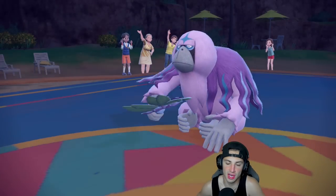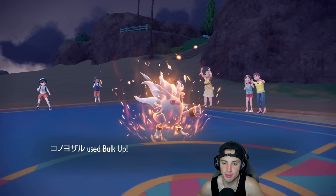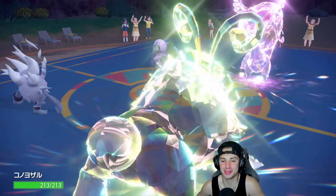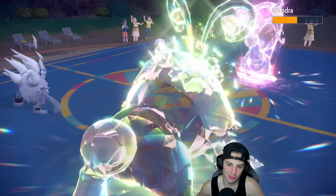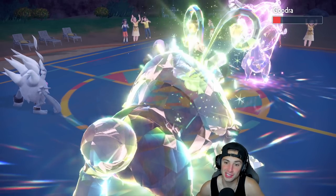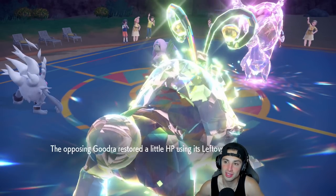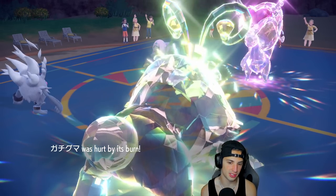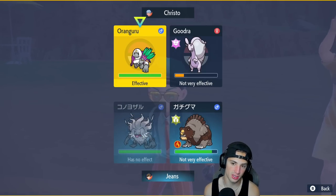Protect comes out from Orangaru — that is fine by me. A free Bulk Up, we're plus two on defense, plus two on attack. Rank battles are always so much better than casual — these are some good battles. Gorilla shelters up again. The Facade now pops — yes, we'd like that a lot. From here Gorilla can Protect obviously, so I'm going to rip a Drain Punch. Actually I'm going to take this time to get some damage off — Facade across the board onto Gorilla again.